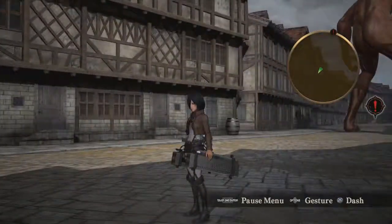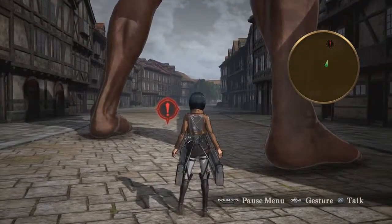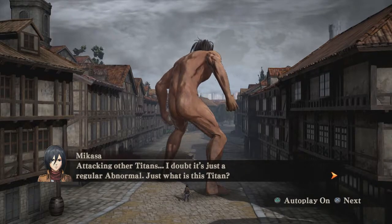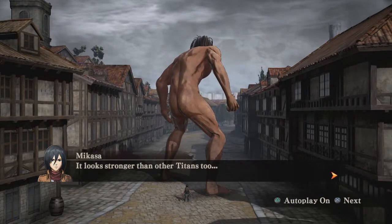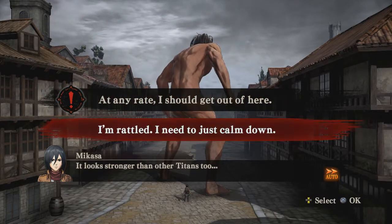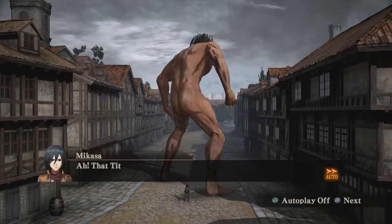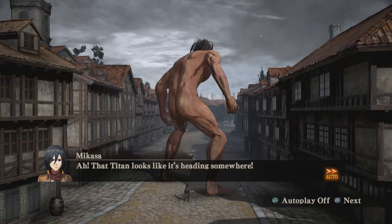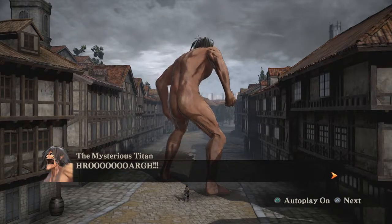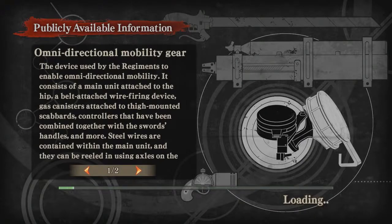Let's jump right into this episode. For once we don't have to talk to anyone before we start the mission, except for this big titan over here, so let's have a nice little chat with our boy. He's attacking the other titans — I doubt it's just a regular abnormal. Just what is this titan? It looks stronger than other titans too. I'm rattled, I need to calm down — I am Mikasa, I'm never rattled. That titan looks like it's headed somewhere — and it's already off!